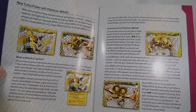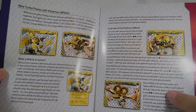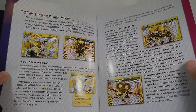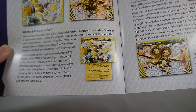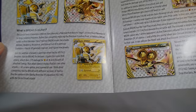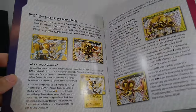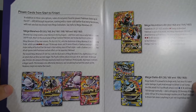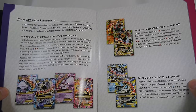BREAK Evolution is a new mechanic — so Raichu will BREAK evolve into Raichu BREAK, which goes right on top of the card. It retains its previous attacks, weakness, retreat costs, resistance, and all that fun stuff, but gains some new HP and new abilities or attacks. Unfortunately there's not a whole lot of support for it yet, so they kind of underperform, but it's a fun mechanic that I think will shake up the game once they start getting more support.